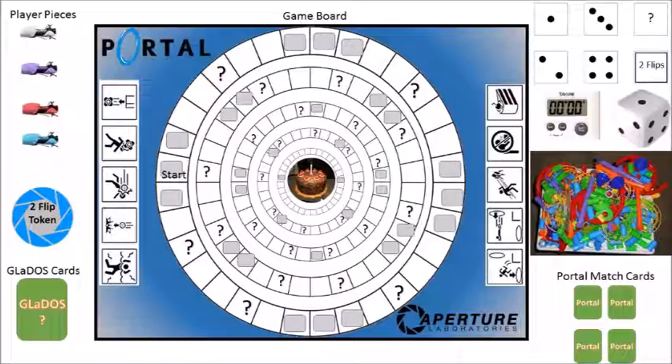Moving away from the game board, you can see the four Portal guns on the left — those are our player pieces, and two to four players are necessary. A flip token is awarded for each correct answer or successfully completed task from a GLaDOS card, giving the player two flips to search for card matches. Our die can roll up to four spaces, and also has two variable spots: a question mark which triggers the player to draw a GLaDOS card, and a two-flips face which allows players to go directly to the match card section.